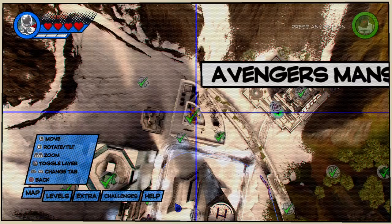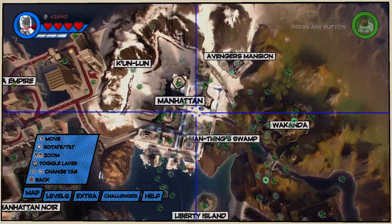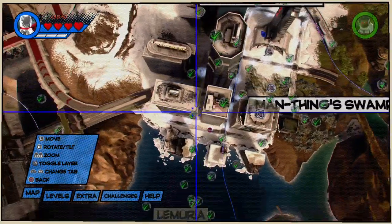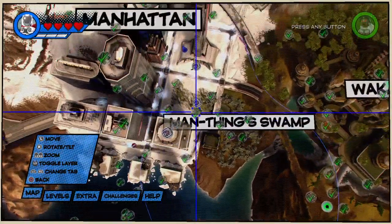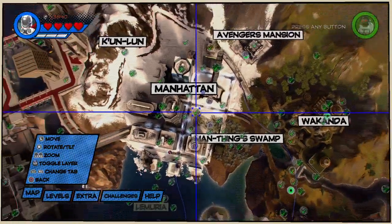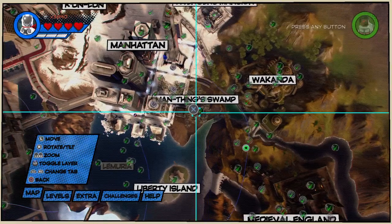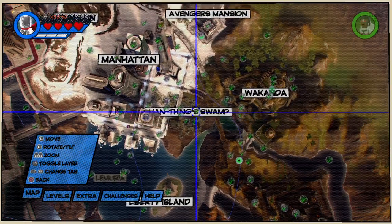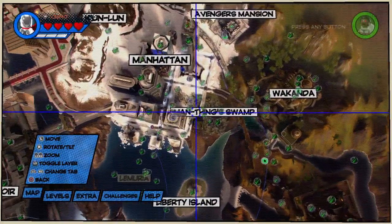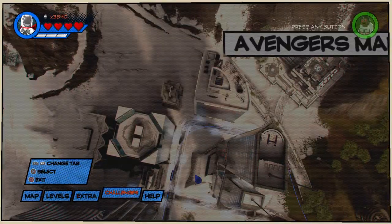To do the boss fight, you have to complete every single location in the area — like puzzles, mission characters, whatever — even those TV and Stan Lee missions, like everything. You should do it all the way through the swamp area and all of that to unlock this one.